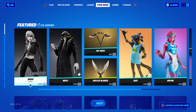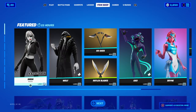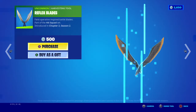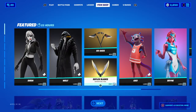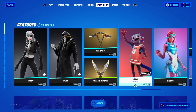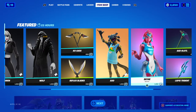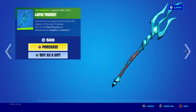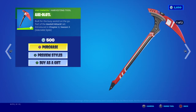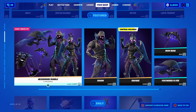Yo what's up, it's odd t. The item shop has changed — this is the first one I've recorded since Season 8 started. We got Siren Wolf, Reflex Blades, the XO Blades which we've all seen a lot, XO which has been in here a lot, and the Lapis Trident — this tool has been in here a lot.